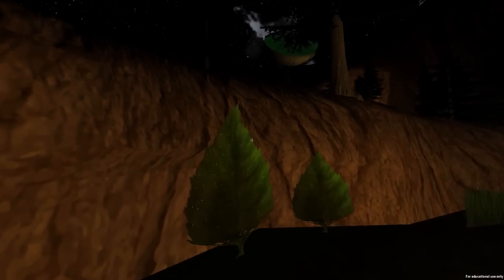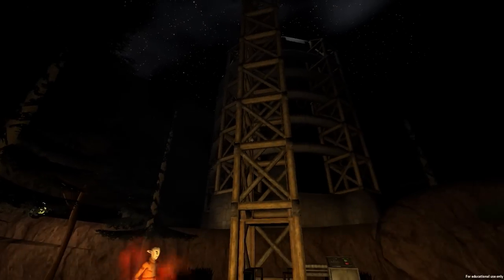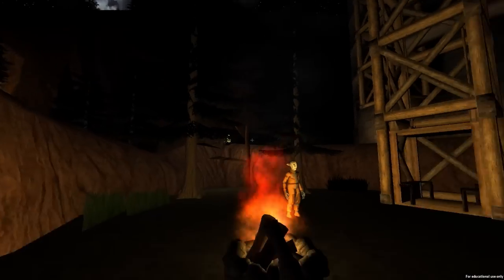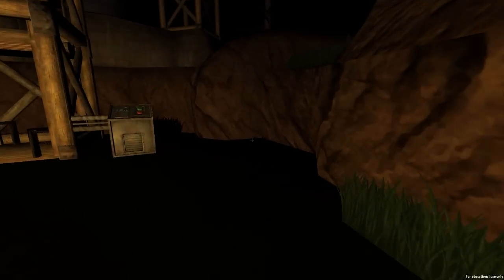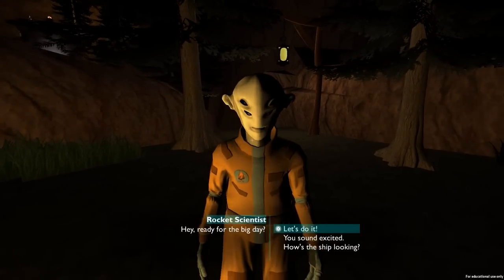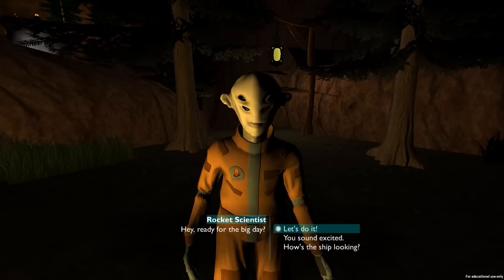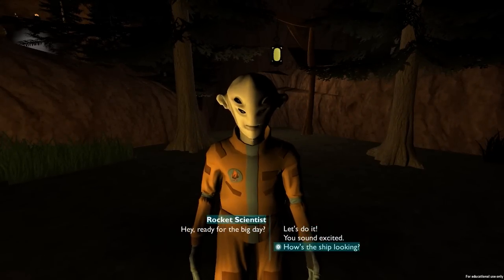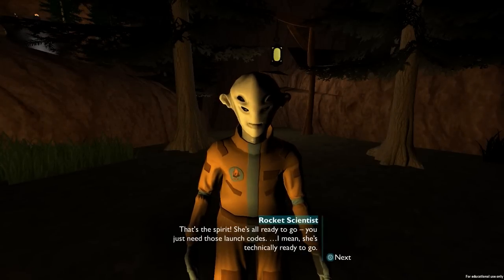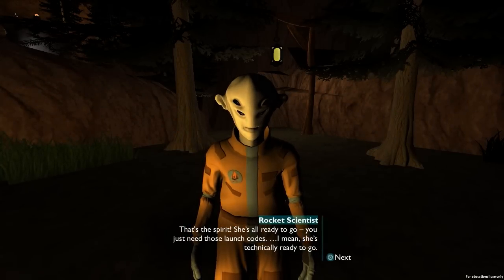So here it is - it looks pretty good, I must say. The graphics look pretty cool. You can see planets up around, clouds. Apparently I only have 20 minutes before the universe explodes, so let's see if we can do something. An NPC greets me: 'Hey there, ugly face. Ready for the big day? How's the ship looking?' She's all ready to go - you just need those launch codes.